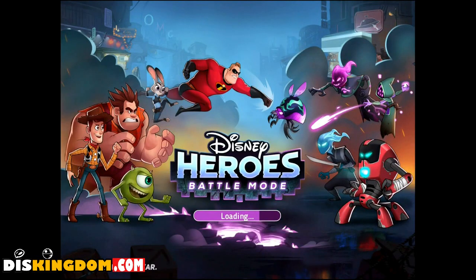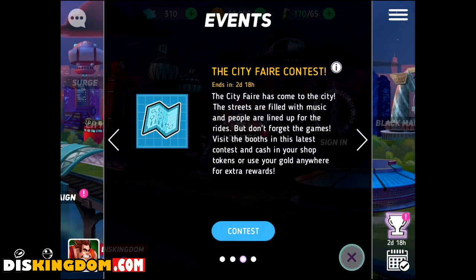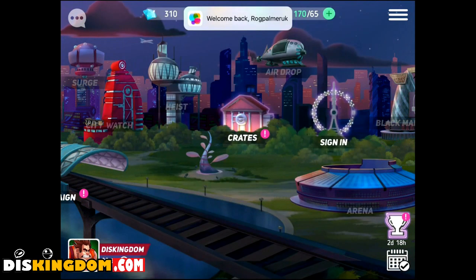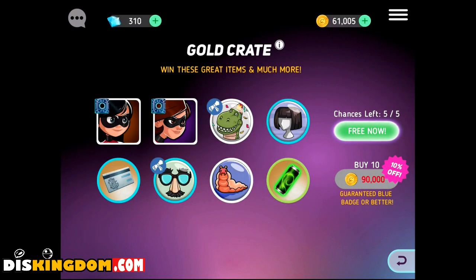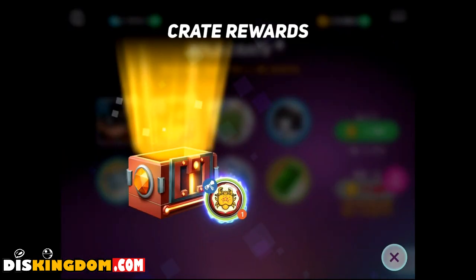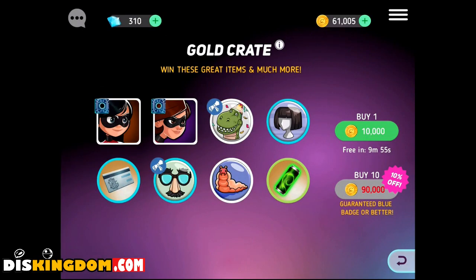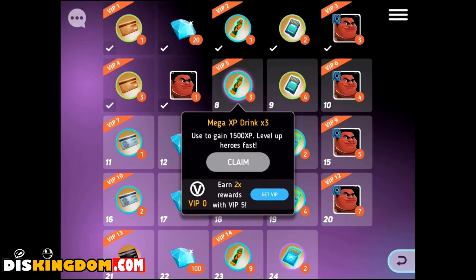What's up everyone, Roger here from diskingdom.com. I'm going to be doing some more Disney Heroes Battle Mode. As you can see we've got a couple of different events going on and some different bits and pieces, so let's drop in and see what we've got in the crates. We can open up a gold crate and we've got a shiny crab.